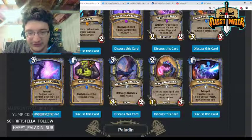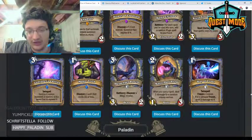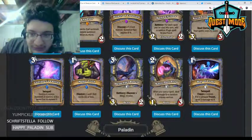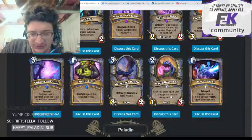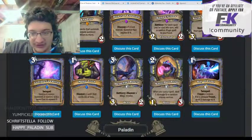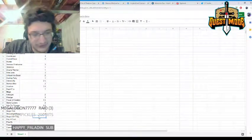Magic Dart Frog — two mana 1/3, after you cast a spell deal one damage to a random enemy minion. Another payoff for cheap-spell Mage decks. It's also a beast, which is interesting. With Sorcerer's Apprentice it might help clear some boards, but it's a very bad version of Flamewaker. It does only hit minions and never face, which is nice. I still don't think it's powerful enough and don't expect it to see much play.